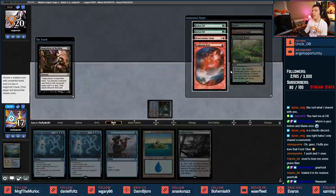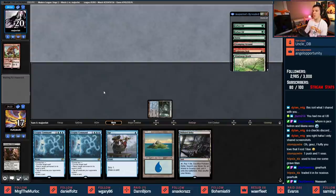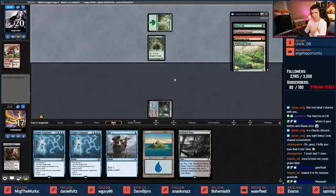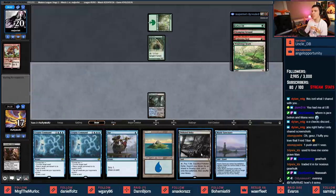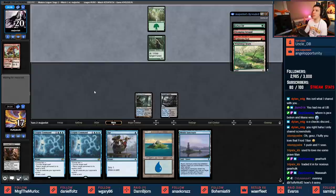Opponent has Bone Crusher Giant, Lightning Bolt, and some Arbor Elves. I'm going to take the Bone Crusher Giant since it's harder to deal with. They'll likely play Forest into Arbor Elf - we're against some sort of Ponza list. I'll play Polluted Delta on the off-chance my opponent has Blood Moon.